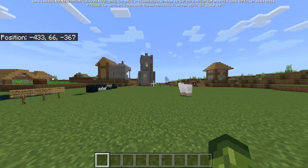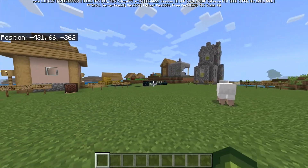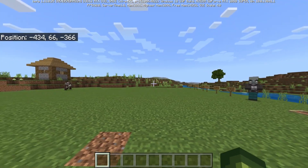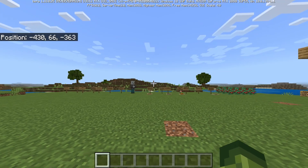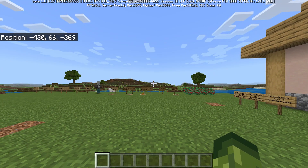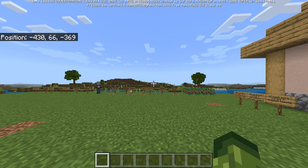One of if not the biggest parity change in 1.18 is Java seed parity. Whether you create a seed in 1.18 on iOS, Android, Windows 10, Xbox, Switch, or PlayStation, the seed is going to look the exact same as on Minecraft Java Edition. So when searching for a seed you don't have to type 'Minecraft Pocket Edition' — just 'Minecraft seed for 1.18' and they're all the same. That is huge.